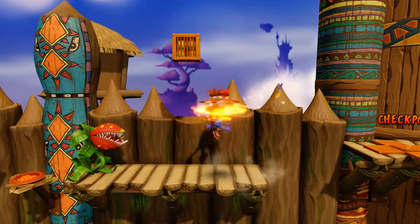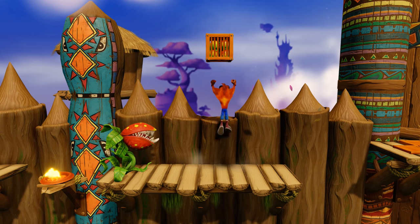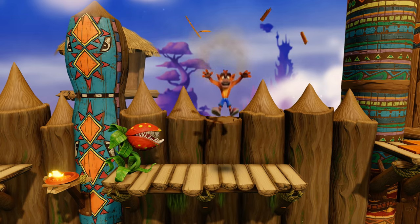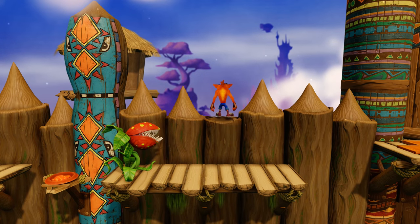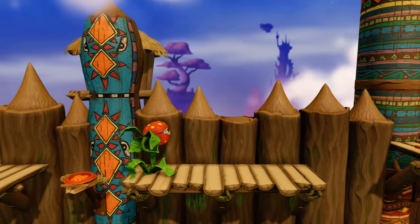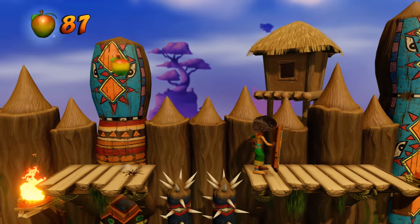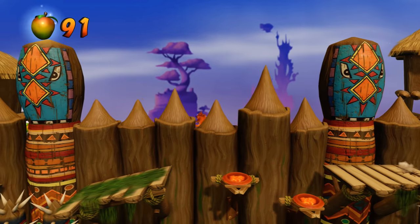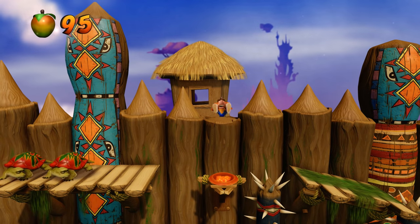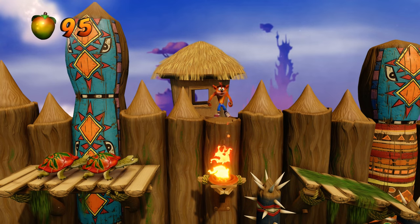You guys remember earlier I mentioned you can go back and forth in the level? Well there's a hidden back path here — I can basically skip some stuff. Getting Wumpa Fruit in the background. I think that's the end of the back section — there's some flame down there so I need to watch out.